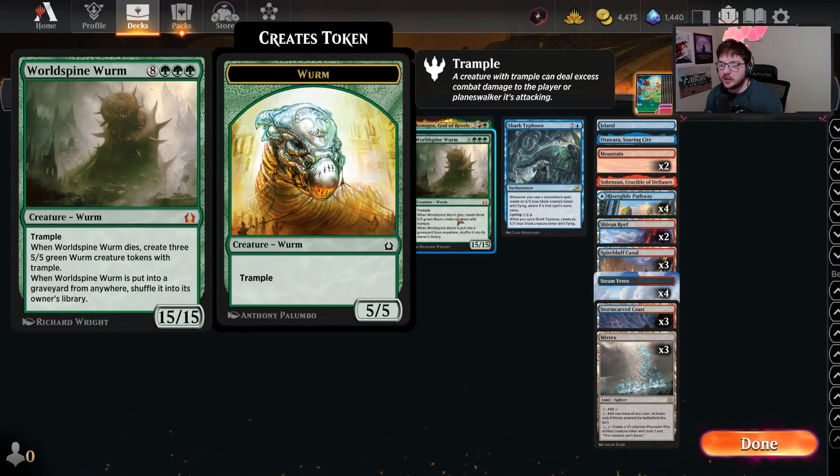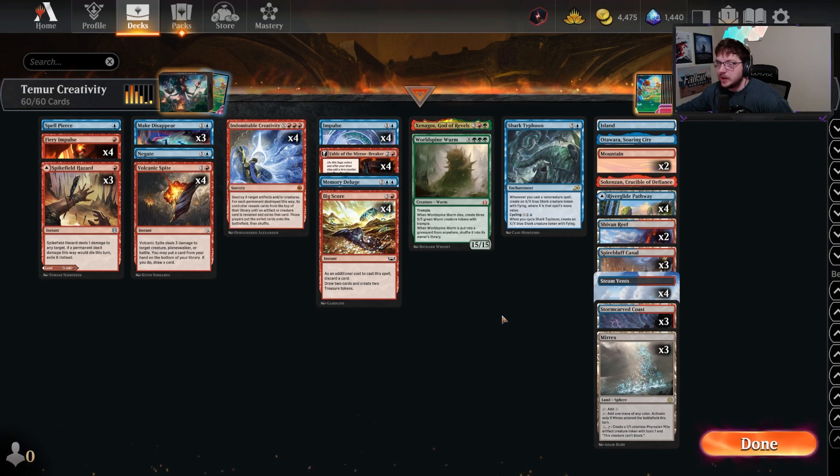This will also flip out with Xenoghost. World Spying Worm is a trampler, a 15/15. We can't really cast it — we can with treasures but that's not the intent. When it enters the battlefield it's just a 15/15, but Xenoghost gives it haste and makes it a 30/30 one-shot cannon. Whenever it is put in the graveyard from anywhere, shuffle it into its library. When it dies we create three 5/5 green worm creature tokens. So even if our opponent has spot removal like Faithful Absence, we make three 5/5 tokens with trample and Xenoghost will make one of them a 10/10.